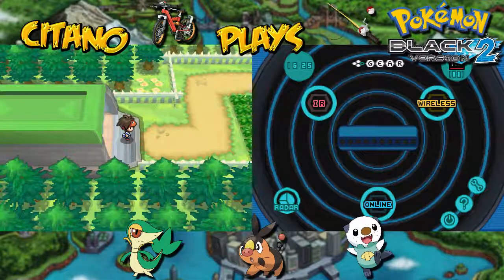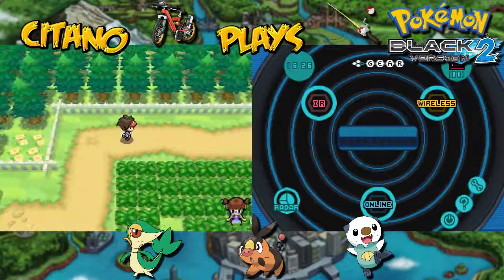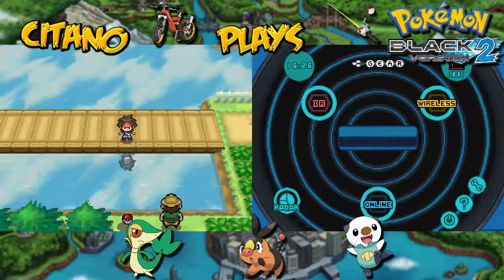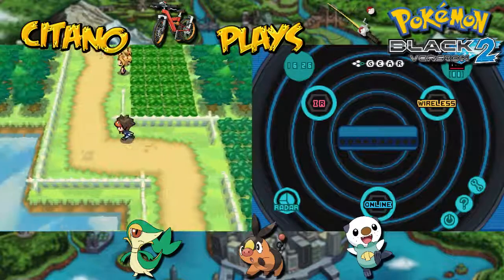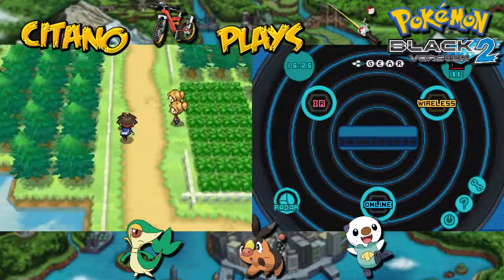Route 3 is the place that connects Nacrene City with Striaton City. In the Wellspring Cave, it's to the northwest of here, and to the northeast you will find the Pokemon Daycare. There's some water you can surf on as well, and you can pick up some items. There are some trainers here, and patches of grass with both dark grass and regular grass. Should we battle some? Of course, let's go.